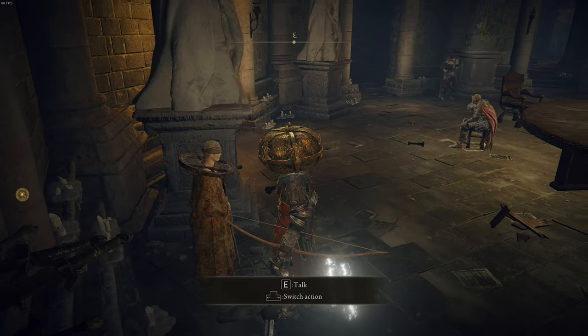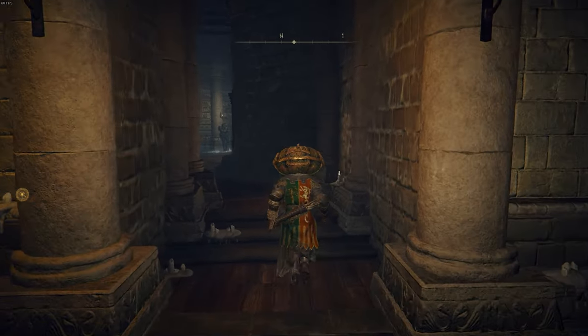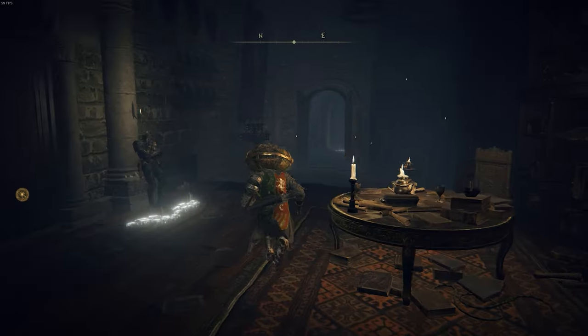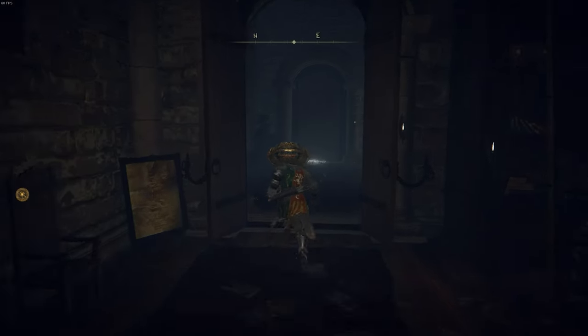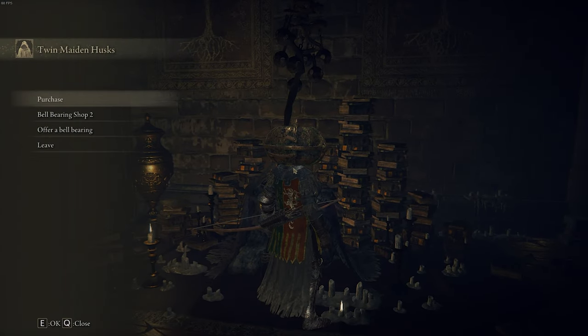Then we'll back out of here, and now we need to go talk to one other NPC in this location. We're going to turn right, then take a left, go down this hallway, take another right, and walk down this hallway. Right inside this room is the next NPC we need to talk to, which is called the Twin Maiden Husks.